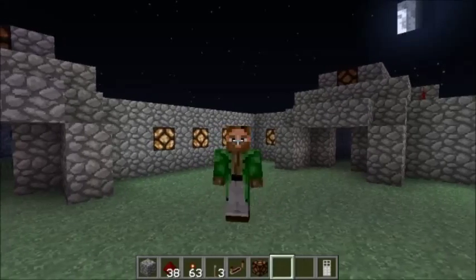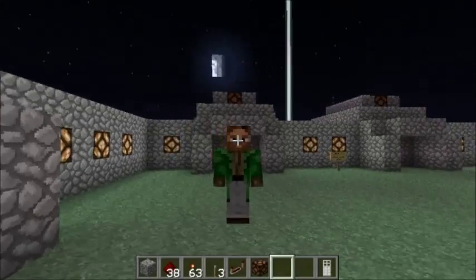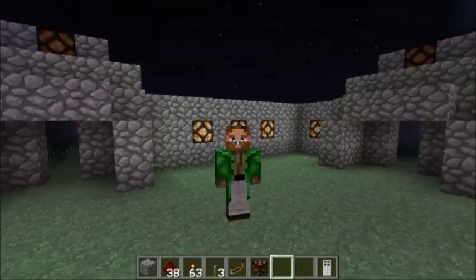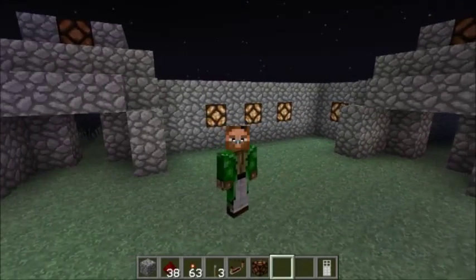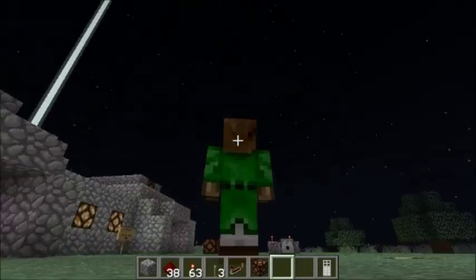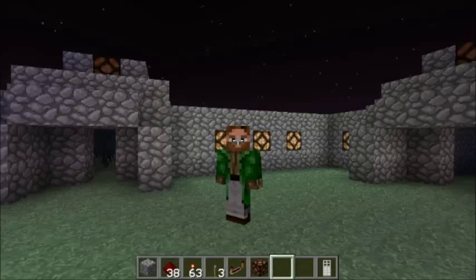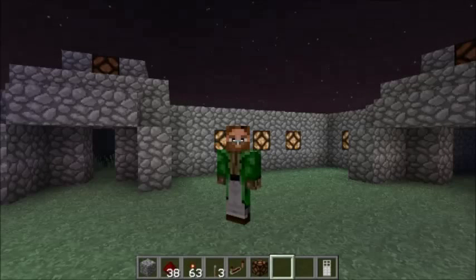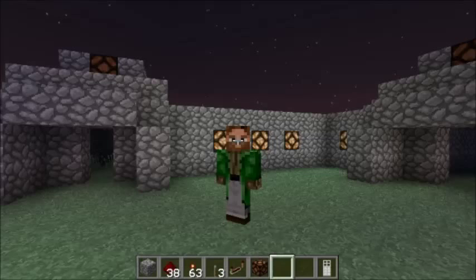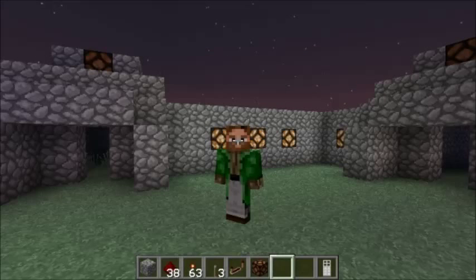Before we start with this two-switch redstone thing, I want to show you my new skin. As you can see, I'm still wood but I'm a dude — a wood dude! I have a green coat because I'm in harmony with nature. I made this skin on newgrounds.com — they have a very friendly tool. If you want to download this skin, you can do so on that site among other skins.